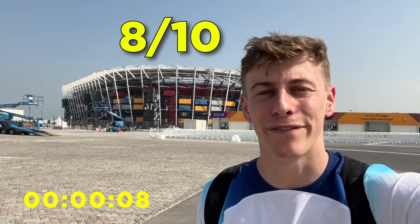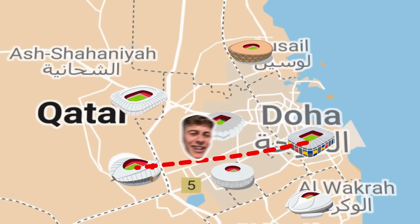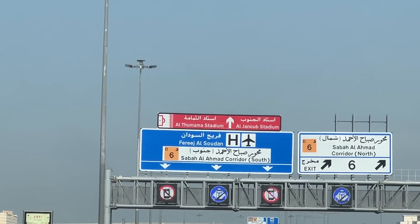Today I am visiting every single World Cup stadium in under three hours. There are eight different stadiums being used at the World Cup. This is one of them — the 974 Stadium. We're going to be traveling to all of them. I've got three different challenges: go to all of them in under three hours, get a photo, and do an around the world. Start the timer.